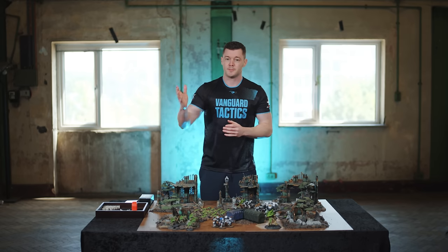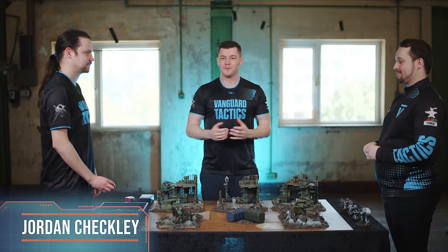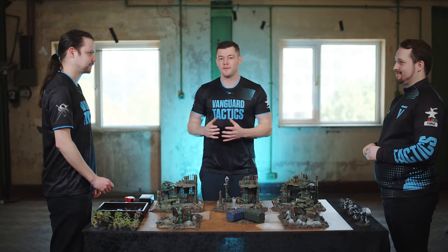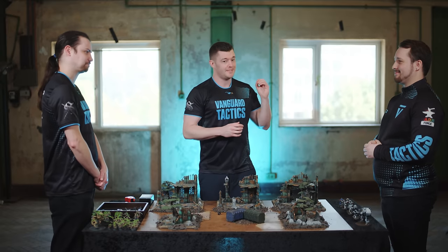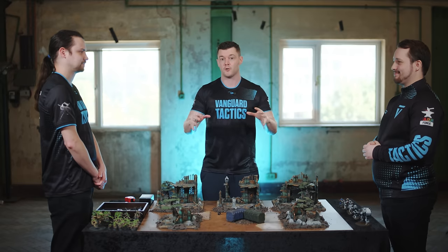Today we've got Michael playing the Tyranids and Jordan taking on the Space Marines. For deployment, players first roll a dice each — this is called the deployment roll-off — to see who deploys first. Jordan won the roll and can decide whether he places the first unit or forces Michael to deploy first. Players then alternate deploying one unit each until all units are on the table. In his cunning, Jordan decided to make Michael deploy the first unit.